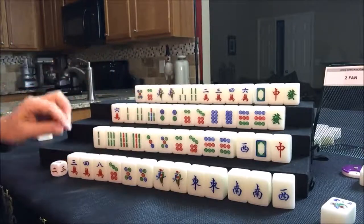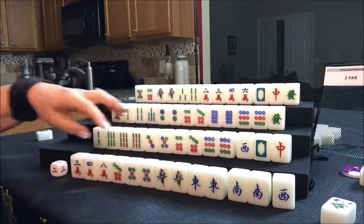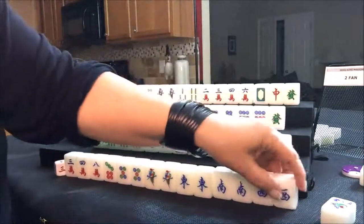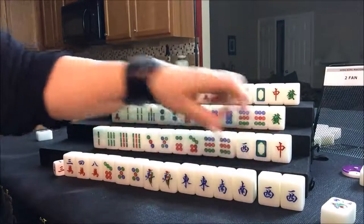We'll draw for east. Nobody can take the three dot, so we're going to draw for east. They got a west. Look at this — pair, pair, pair, pair, pair. Five pairs! If we get one more pair, we could play seven pair, which is the exception to the rule of four sets and a pair.